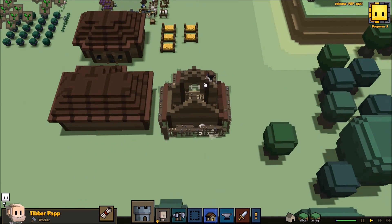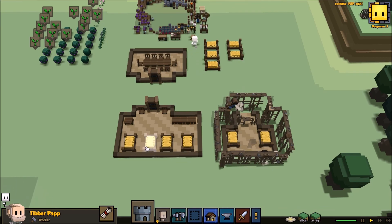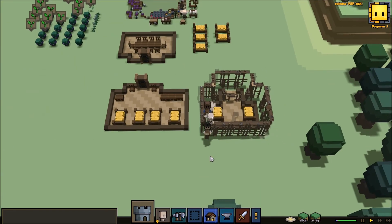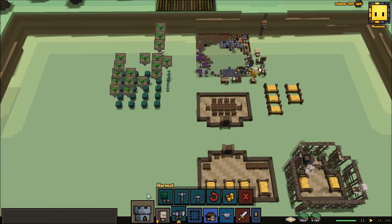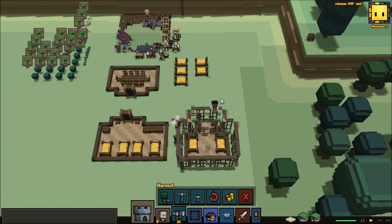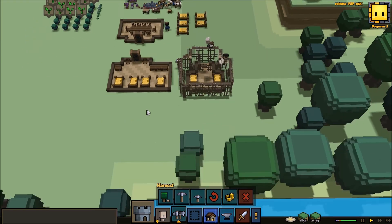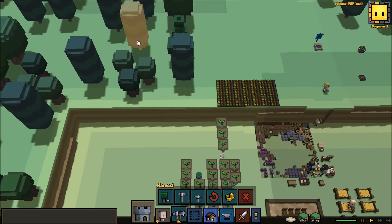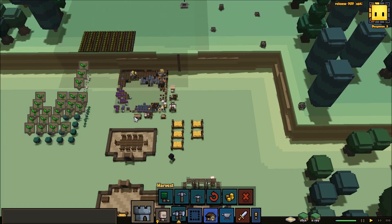I think once this is built, let's go back down. So we've got one, two, three, four, five, six beds. And we have nine people, so we need a few more extra beds. We also need to keep remembering to collect all our resources over here. We probably also need to start building things like paths. How are we going for wood? We've got plenty of wood, so I don't need to chop down any more trees for a while.